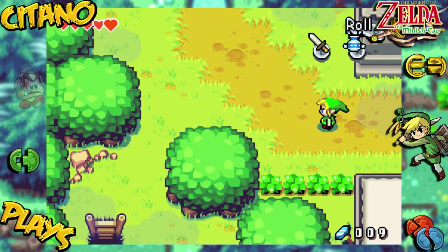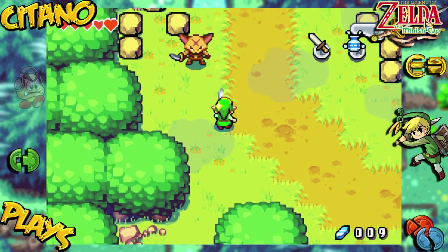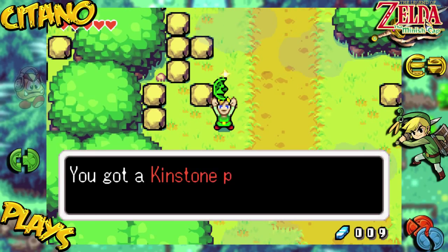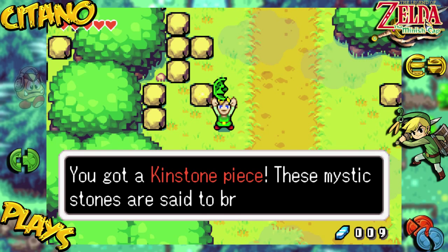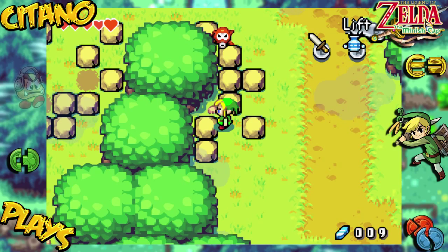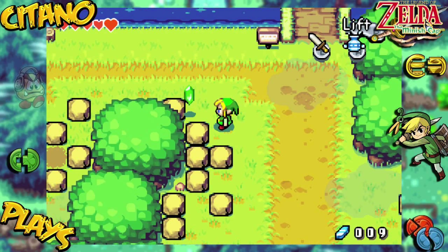Trilby Highlands — now we're talking. Oh, look at this — we got a kinstone piece! These mystic stones are said to bring happiness. After we got a kinstone, we're going to be collecting more of those throughout our quest, so that's going to be nice.